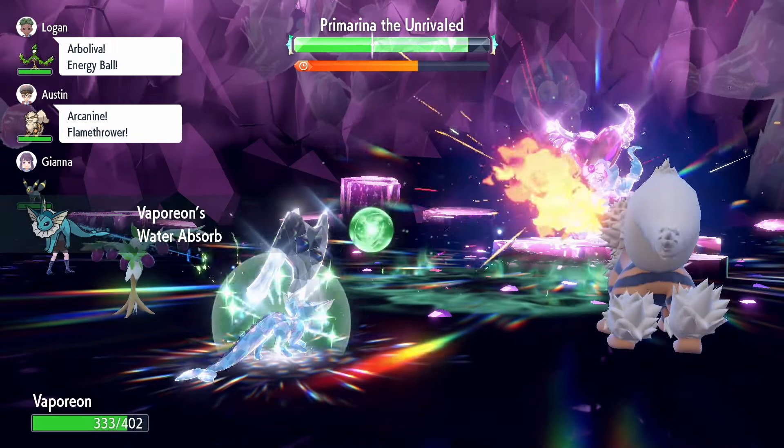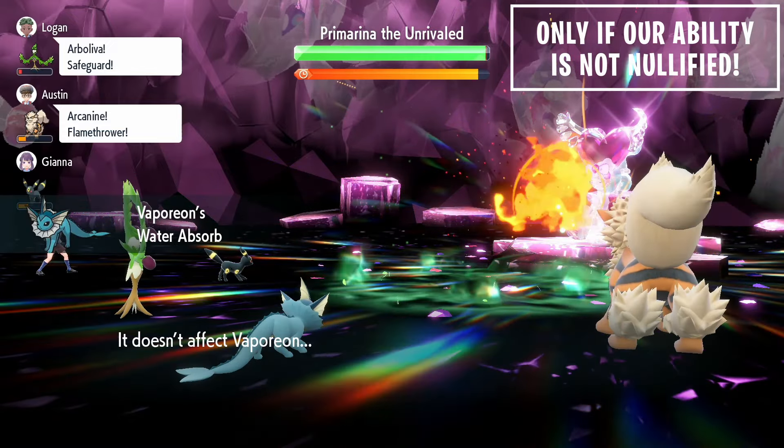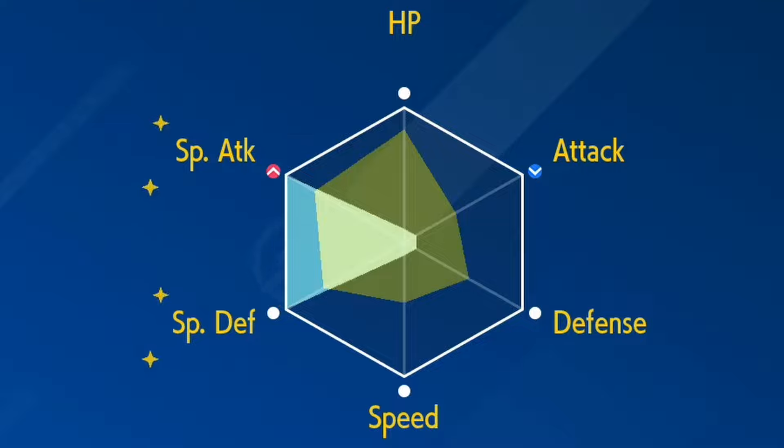Also make sure your Vaporeon has the Water Absorb ability. This ability is very beneficial for this Primarina raid, as this Pokémon does spam Sing quite frequently throughout the raid. But luckily with this ability, it's either going to be restoring our HP or not affecting us. For the EV spread, you are going to need to use 26 Calciums, 26 Zincs, and one HP Up.